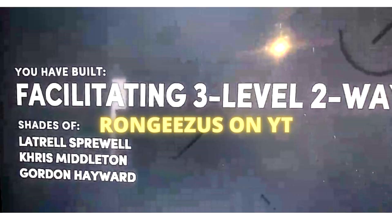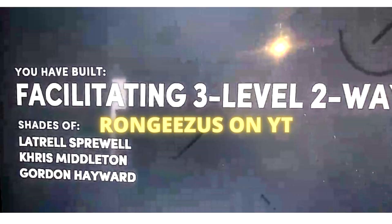The build is a Facilitating 3-Level 2-Way. I've never seen that name before — that is a crazy combination, but it's actually perfect because it's a one-of-a-kind build. It fits KD well. This is a KD build: he facilitates, he can score on all three levels, and he can play on both sides of the ball. It has shades of Latrell Sprewell, Chris Middleton, and Gordon Hayward — all decent small fours — but this is that KD build.